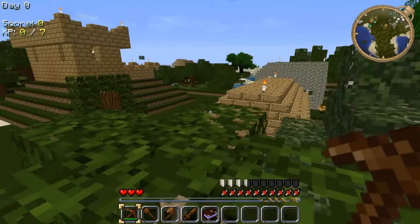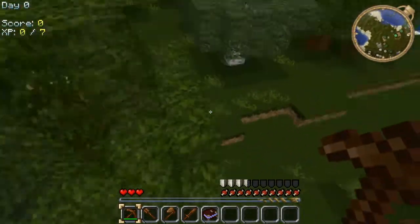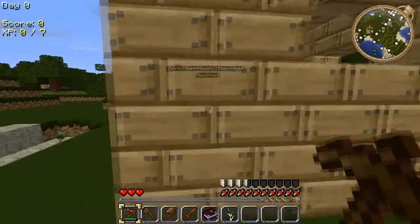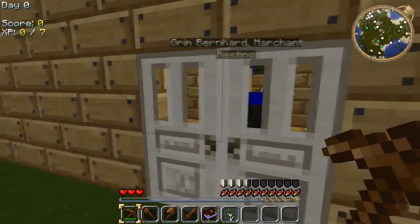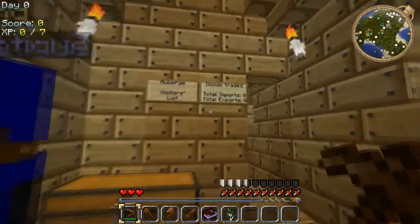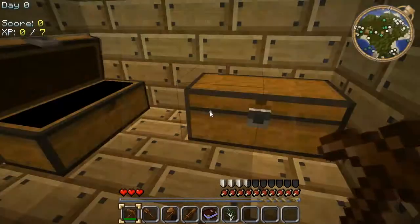So we actually have some pre-built stuff in here. We've got a house down here. Let's hope that they're friendly and they don't actually kill me. I've got three hearts. Oh hello. Who's this guy? He's a merchant. Oh he's resting apparently. I don't quite know what that means. Visitors list goods traded - there's nothing in these chests. I don't really want to go stealing stuff in case he gets a little bit hostile and kills me.